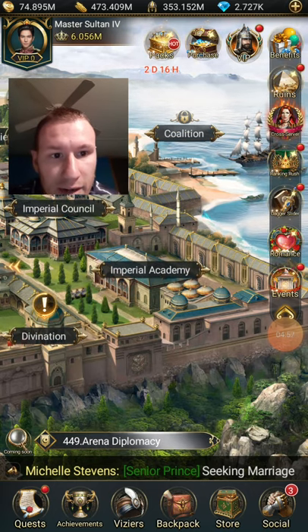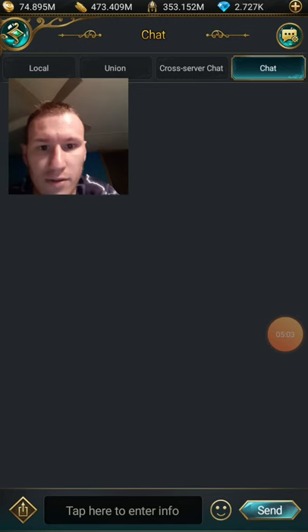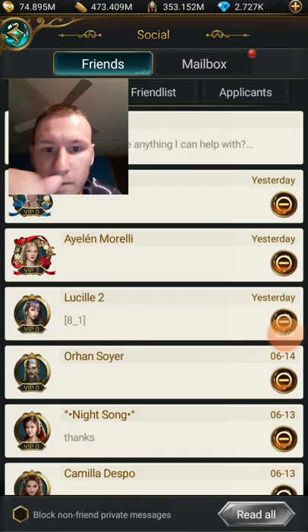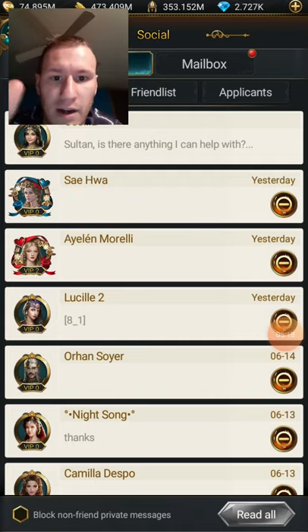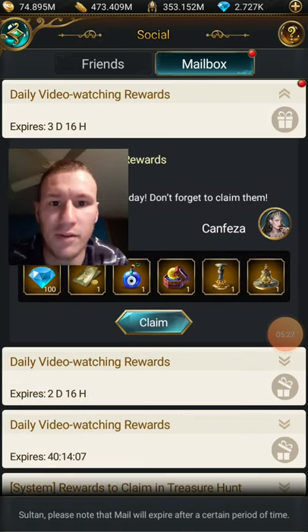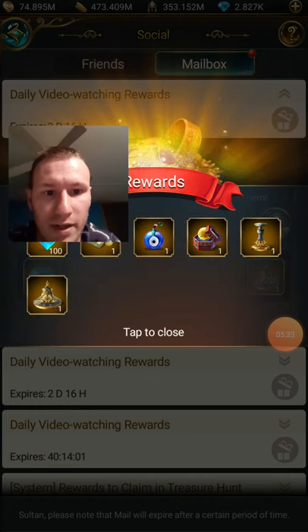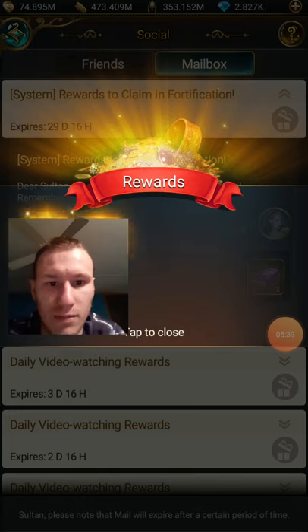The daggers came back — dagger slider. There's some expired stuff. You can send your friends that you make on here rewards that you get. My mailbox — there's 100 diamonds cool, and a little money thing. I'll show you what that does if I have the time. Going to grab my rewards.